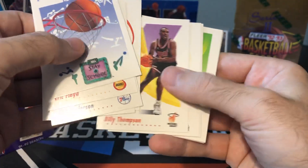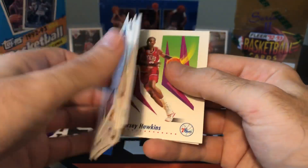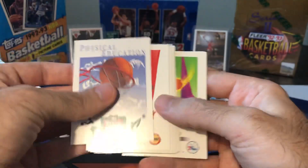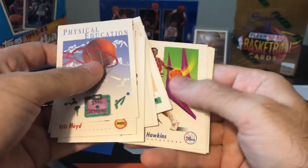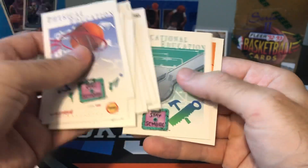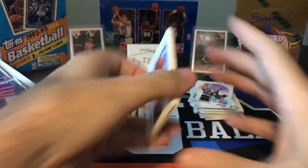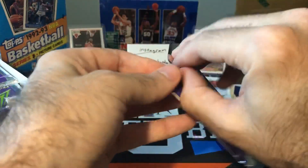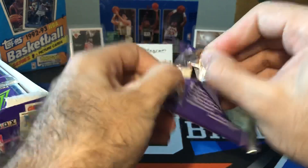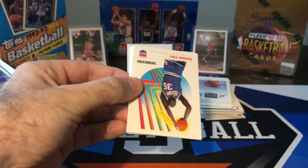Rodman, Billy Thompson, Muggsy Bogues — another one where they had to write Tyrone instead of calling him Muggsy. Dana Barrows, Kenny the Jet Smith, Thunder Dan Majerle. Players actually had nicknames back then — Kenny the Jet Smith, Thunder Dan Majerle. Most players nowadays don't really have nicknames like that.